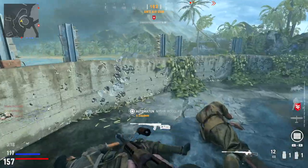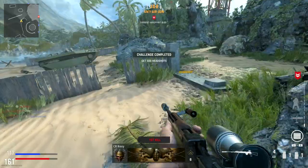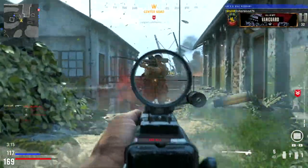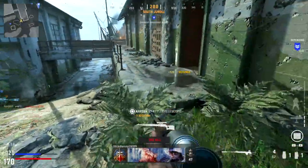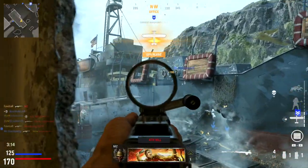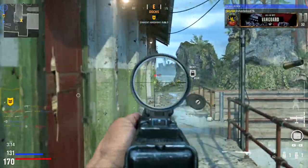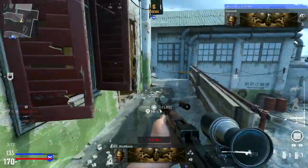That completes my list of the top five most broken gun setups in Vanguard. Using these weapon setups in the standard playlist often feels like playing in hardcore mode from past Call of Duty titles. With insane time to kill potential and easy handling characteristics, each of these guns desperately needs a nerf. Of course, this is all just my opinion — are you happy with the fast TTK that we're seeing in Vanguard, or do you prefer the slower time to kill from past titles? Let me know in the comment section down below.